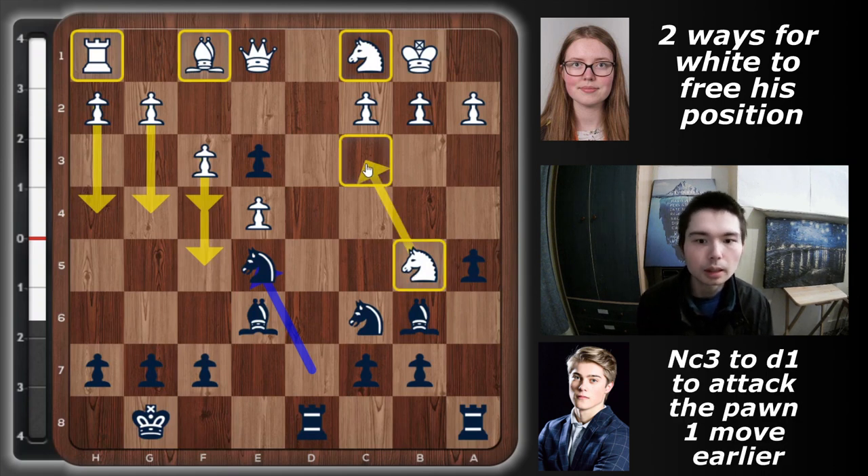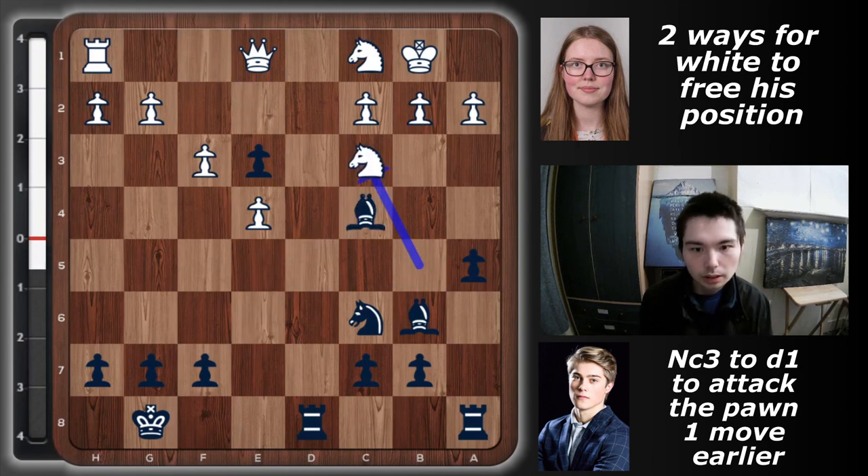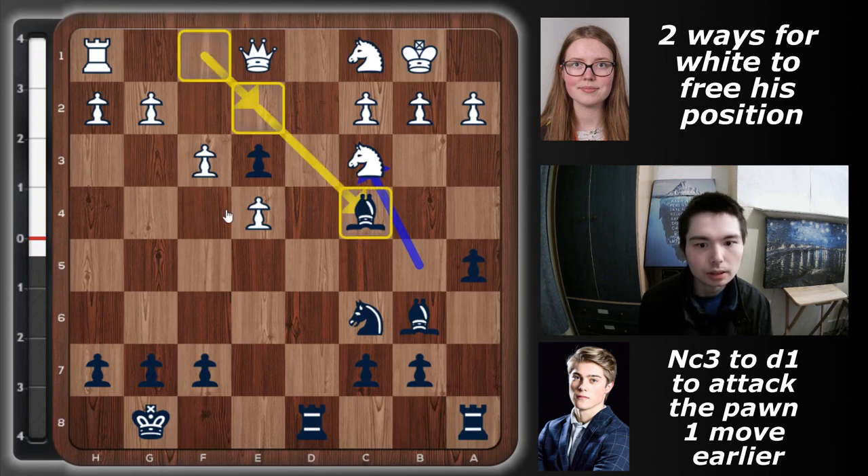As Anne-Marie did in the game: knight c3 to d1, putting pressure on e3. However in this position she wasted a move with bishop e2. The knight comes into c4 — a pretty dangerous knight — so take, take, and then knight c3. Anne-Marie wasted a move; she could have played that earlier. There was no need to put the bishop on e2 and then take.